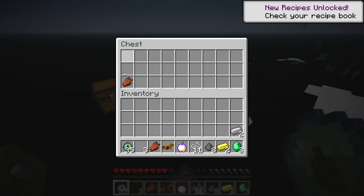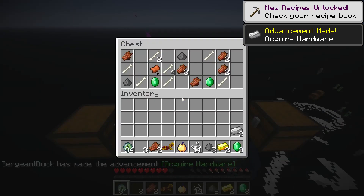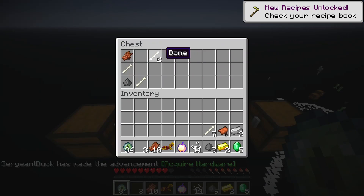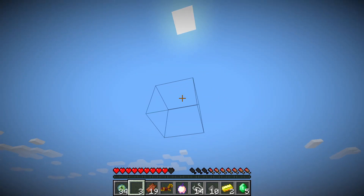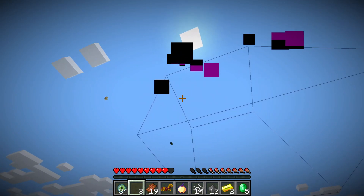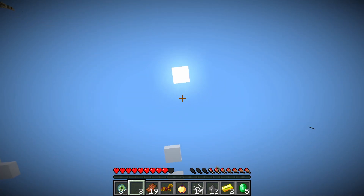Gold, gunpowder — honestly things I really don't need. I do need some iron though. Saddle, don't really need that. But we got a good start — that's a lot of iron actually! I didn't really think ahead very much when tunneling down here, so I seem to be stuck in a bit of a pit now.